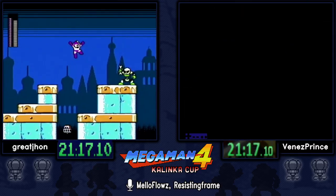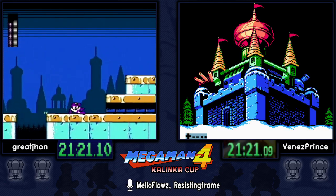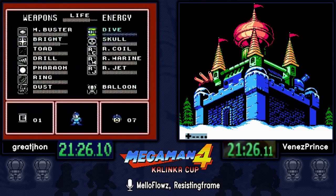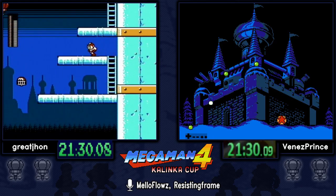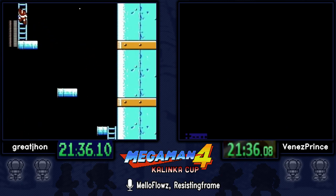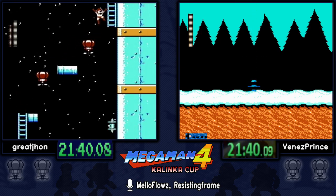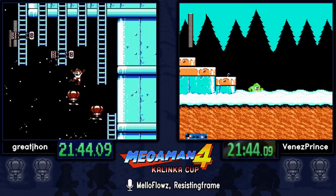Great John is using the Bright Stopper strat here — it's slower than the buster but a lot safer because you don't have to deal with those enemies popping out of the ground. The Skull Joes are frozen in place. Now switching to balloons, so we should be seeing the traditional strats for the rest of the way. This climb is pretty dangerous — you want to use your balloons in a way that lets you go vertical and horizontal as fast as possible.